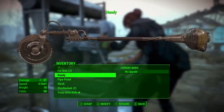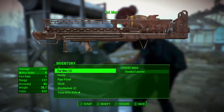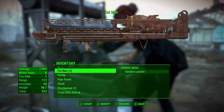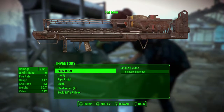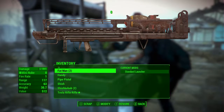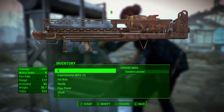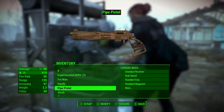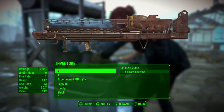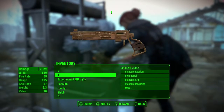I want the pipe pistol to shoot the mini nukes from the Fat Man. So if you want the mods from a weapon, what we're going to do is rename it to zero so it's at the very top of our list. Now the weapon that you want those mods on, we're going to rename it to one. So as you can see, there's the mod source and there's the weapon I want the mod on.